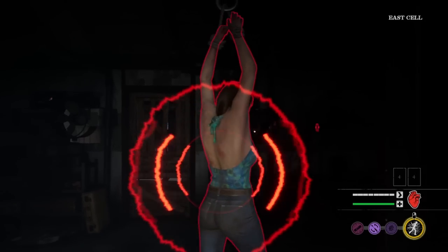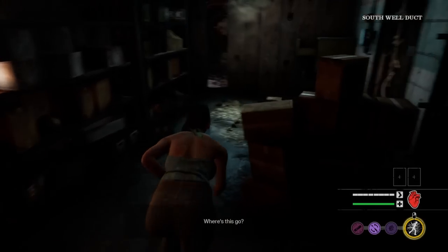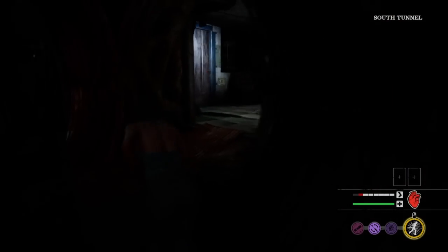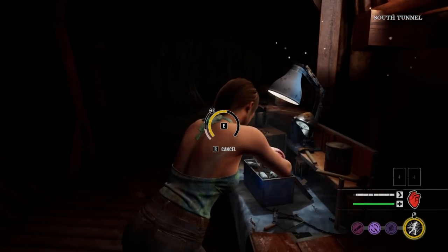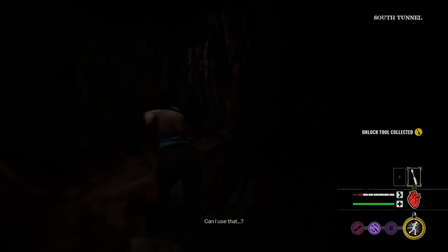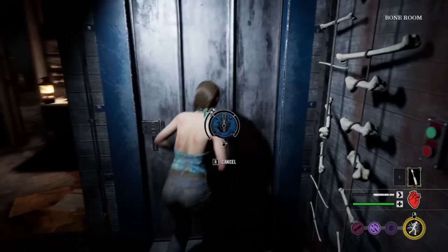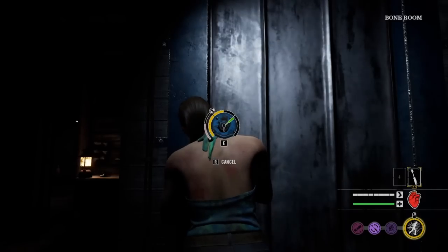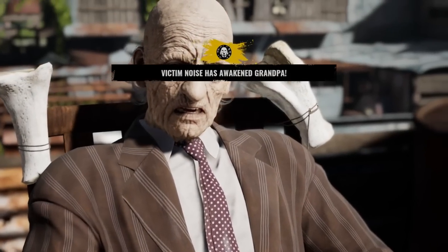The reason the water valve escape is the best is all you need is one lock pick and one water valve — one lock pick to get out of the basement, and the water valve you bring back into the basement because the water pump is found there. I'm going to grab a lock pick from this toolbox. We're currently in south tunnel. The best door to open here is the bone room — and the bone room is also right next to the door for the fuse box escape, so this door works for both escapes.